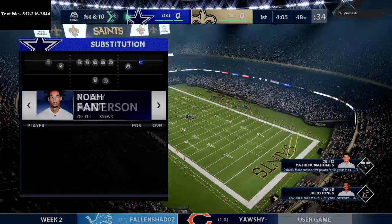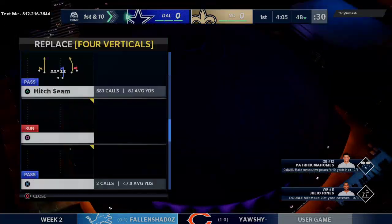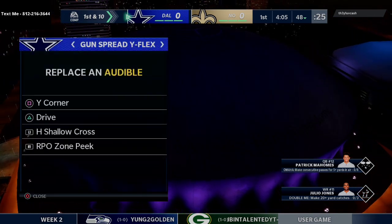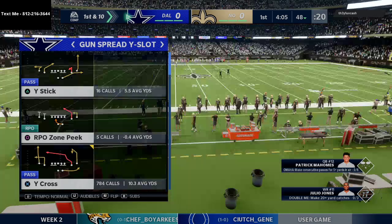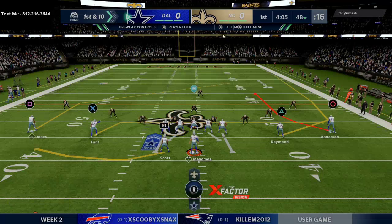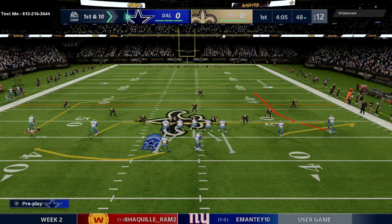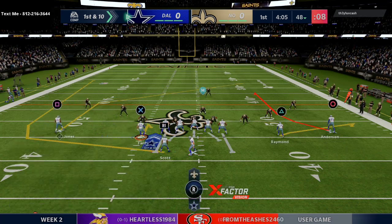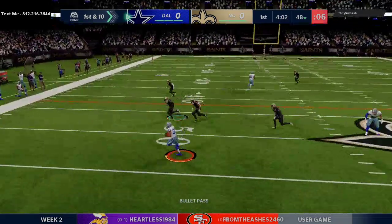Starting out in the spread, what I'm trying to do on a first drive is basically feel my opponent out and see what he's doing. It's all about execution to me. He shows a cover three defense at the snap, so I'm going to go to this little zone beater — some curls. These are really effective against off-coverage zone like he's running, since he's not taking the flats away.